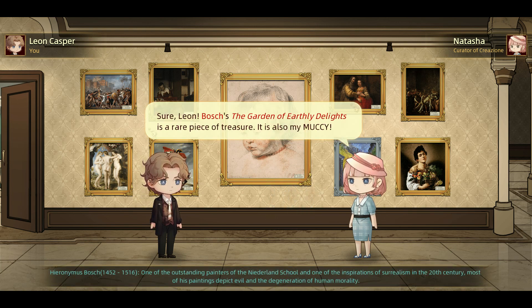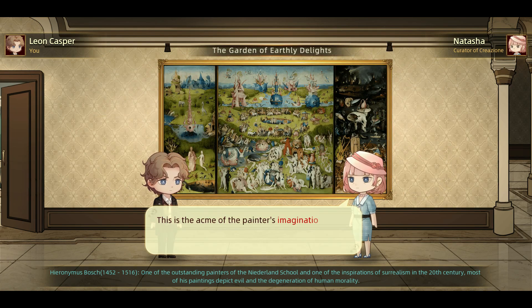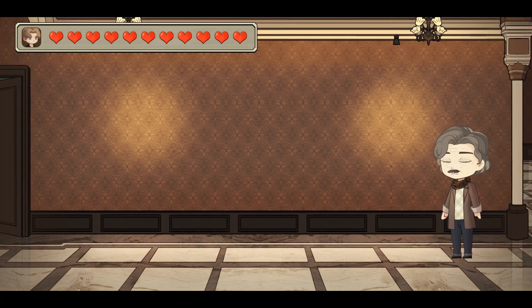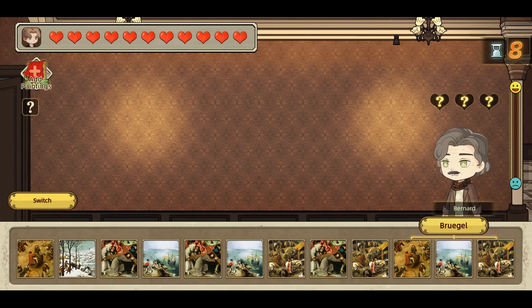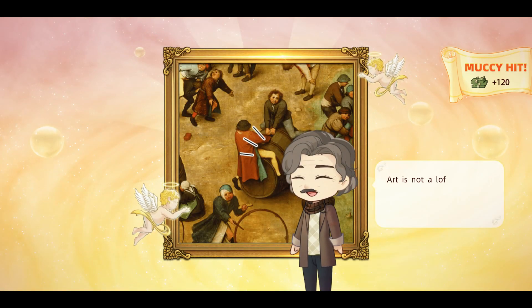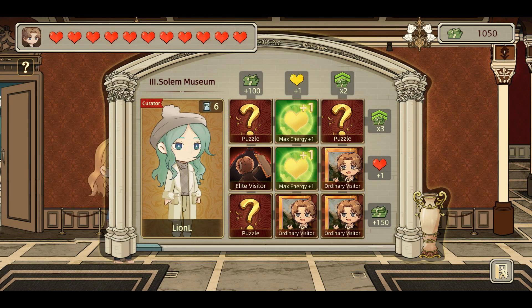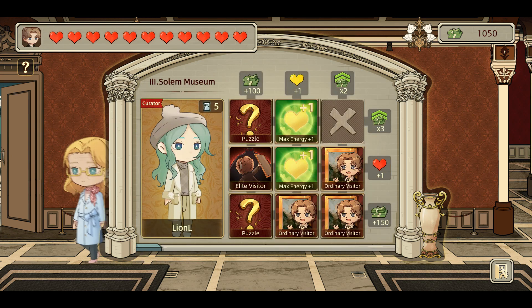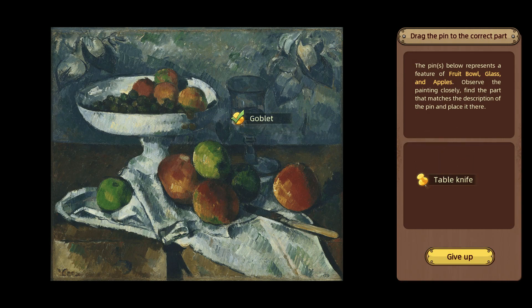A Mucky is also a one-hit power move win. Every interaction with a buyer has a meter along the side, and the more tags you meet that they're looking for, the more the bar will shoot up. A Mucky is an instant win, whereas one or two tags will boost it up a little. You'll select the paintings you want to take into the battle, choose which to present, and slowly their interest builds. You need to do it in 10 moves or less, otherwise you lose the battle or a heart when facing the museum curator at the end of each round.